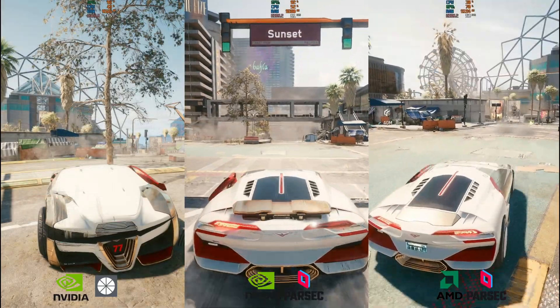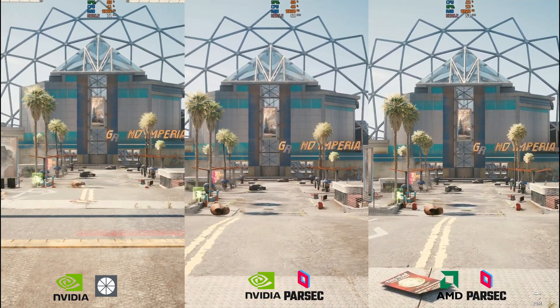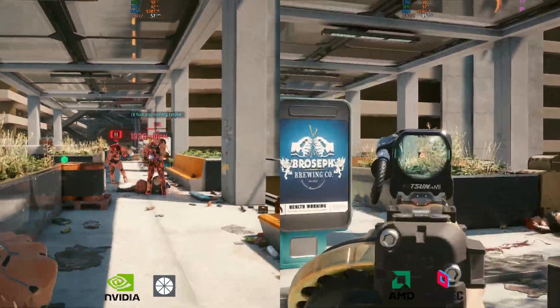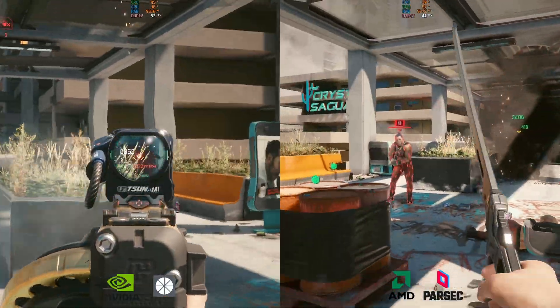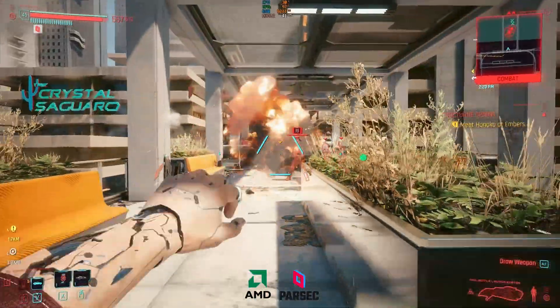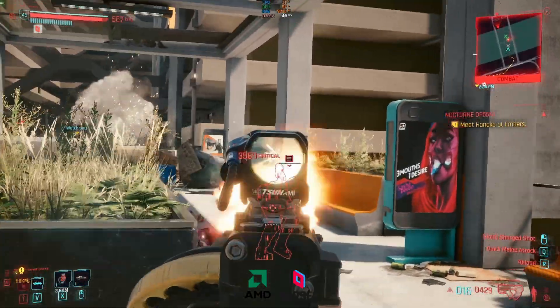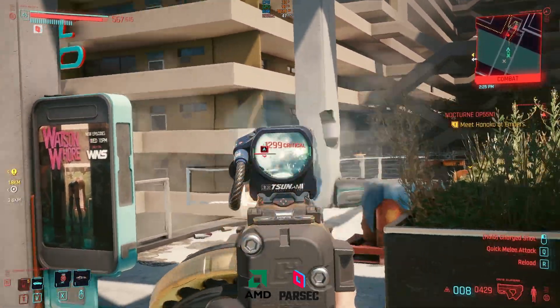AMD with Parsec is a much more viable option now. For Cyberpunk 2077, the 5700 XT — the tier 3 AMD rig, cheaper than the 2080 Super and generally easier to get — is a great option. It runs around 10 frames per second less than the 2080 Super, but at 25 cents an hour cheaper it's still excellent. Better AMD rigs may be coming to Maximum Settings soon, and this update to Parsec could not have come at a better time — previously on AMD at 1440p it was impossible to play any game, let alone Cyberpunk 2077 this smoothly.